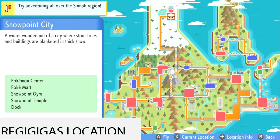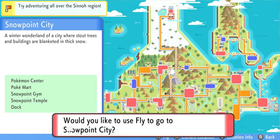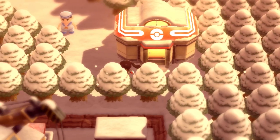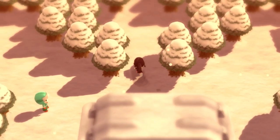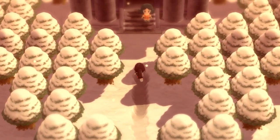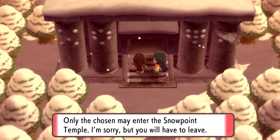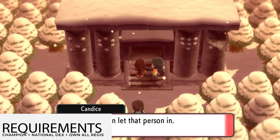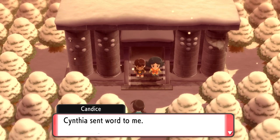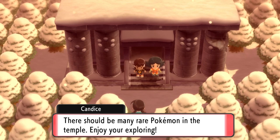So the first thing that you want to do is go to Snowpoint City. Snowpoint City is located all the way up north, and you've probably been here before into the area that we're supposed to go and weren't allowed to enter into this cave. The reason why is because you weren't probably worthy enough or chosen because you didn't complete certain tasks. My suggestion is become the champion, have the national dex, and own all the Regis to complete this whole entire cave and be able to catch Regigigas.